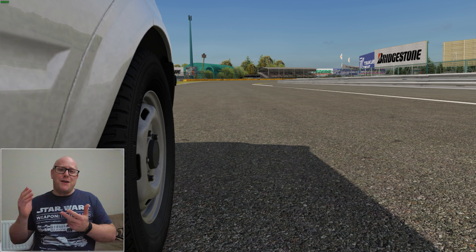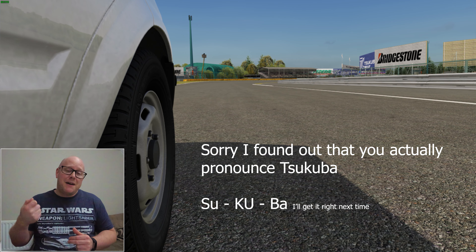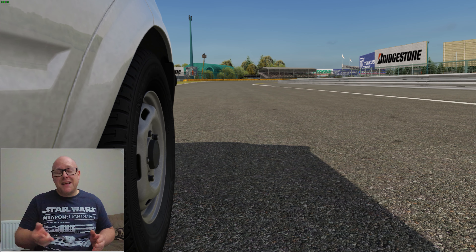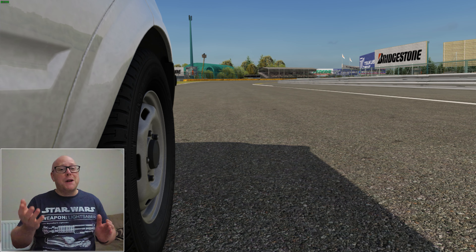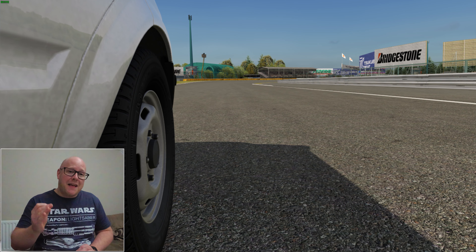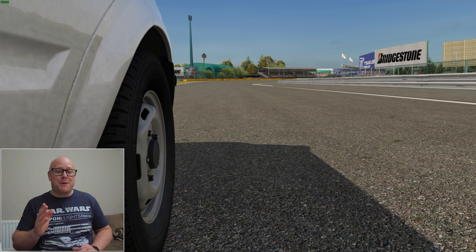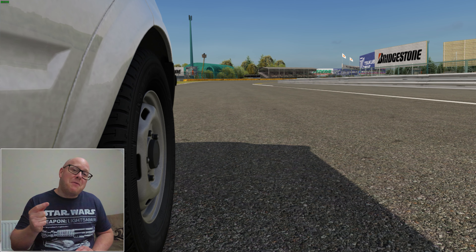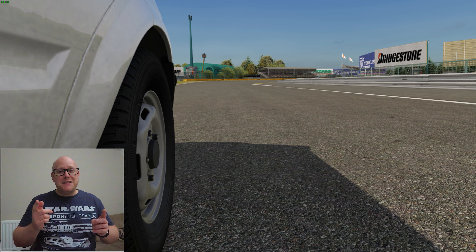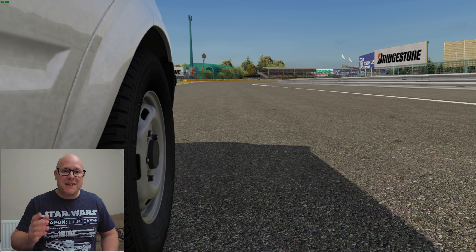So why Tsukuba? Why not the Nordschleife? Why not another famous racing circuit? It's a short lap, it's quick, it's fast, it's technical, and it's not as easy a track as it looks. To get a good lap out of it you've got to hit every apex and corner absolutely spot on. Anyway, let's get on with our very first episode racing the Ford Transit van round Tsukuba. Enjoy!